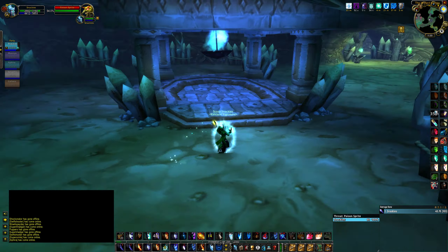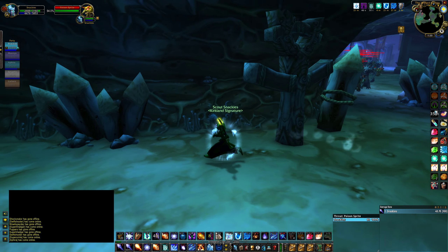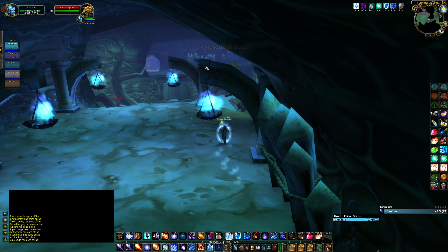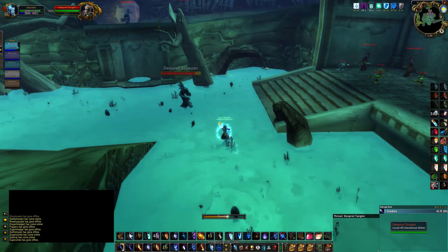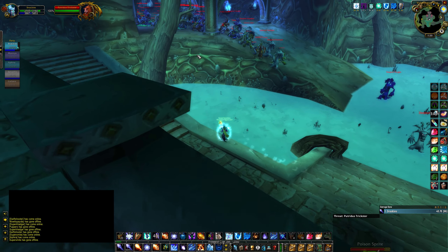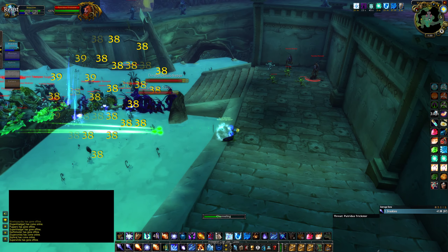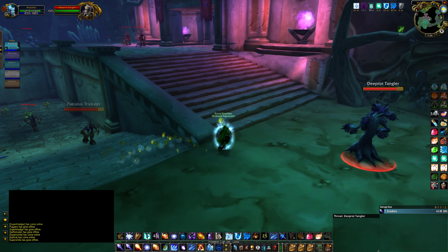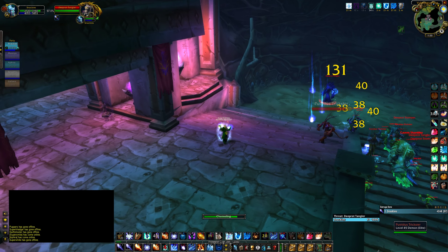At this point you should basically never take damage again - everything is just following you. If you have an extra mage, it's more helpful if they want to help with a rank one blizzard at the end, but you don't need them. Right here I'm going to reapply my ice barrier as I'm jumping down, blink here, rank one frostbolt this far dude, target this trickster, and move up. Right here I'll rank one blizzard just to slow them as much as I can, then counterspell that guy and move up.